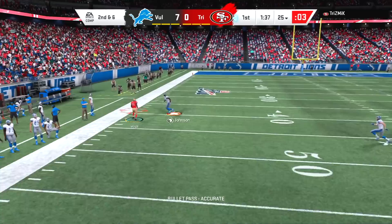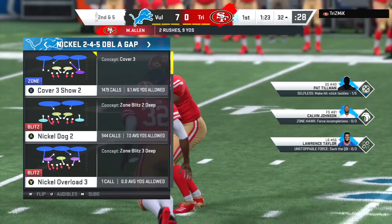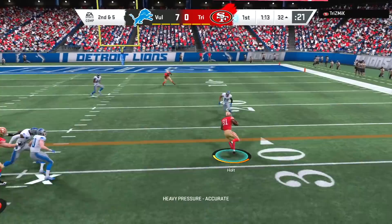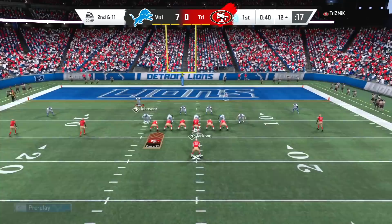Second down and six — we send the blitz and it does not get home. That'll be caught by Holt. This was when I was trying to record Calvin Johnson gameplay, so I was a bit disappointed when Megatron did not come up with that interception. I'm happy that Pat Tillman made that open field tackle. No one in this game has been able to bring down Marcus Allen or Bo Jackson or any of these top running backs one-on-one, but Pat Tillman does the job and does it consistently.